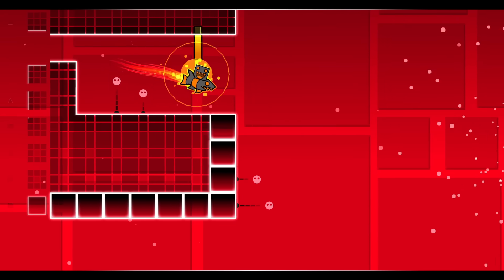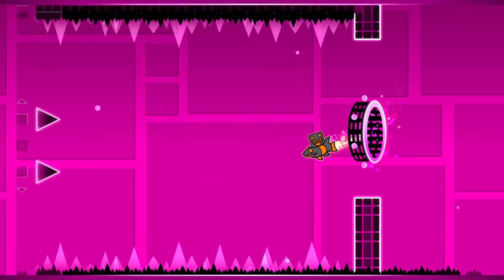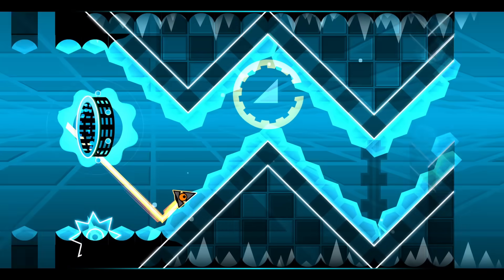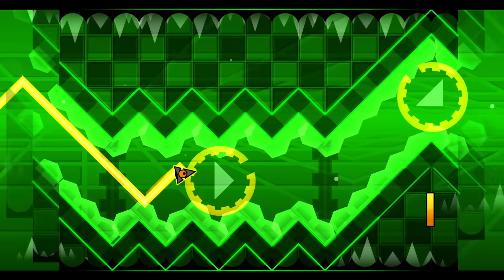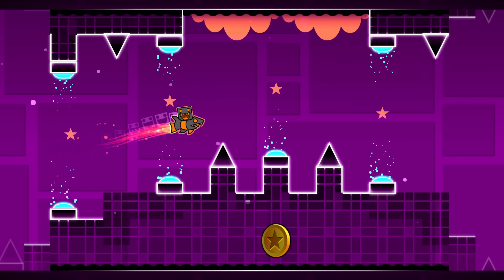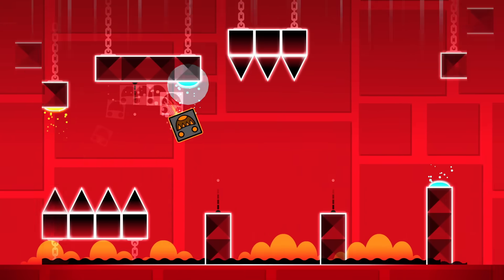What do you think makes a good secret coin in Geometry Dash? It's a hard question, but I feel like there's some ground rules that everyone can agree on. In my mind, coins should offer an additional challenge in the level that feels more rewarding to pull off. My favourite coins are the ones that you notice during casual gameplay, but have to take a moment to think about how you'll actually get it.